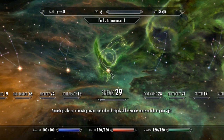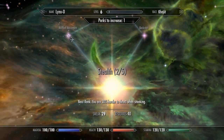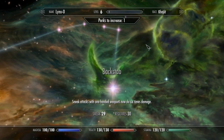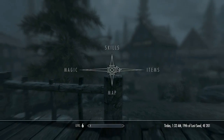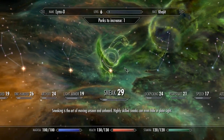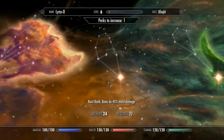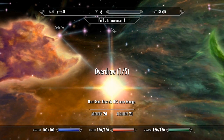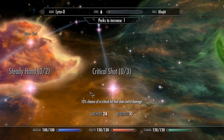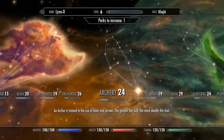I need 30 sneak to get to this. What else can I do in the armor tree? Muffled movement, backstab — requires 30, so no. Light armor, archery — let's look at archery. Bows do 40% more damage, that's probably good, but requires 30. Looks like the next tier for most of these requires 30, which I don't have in anything.